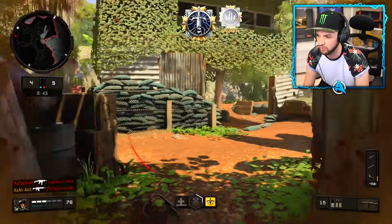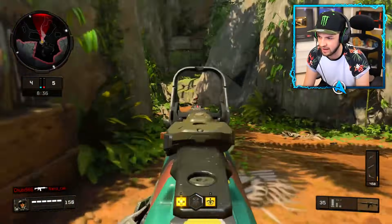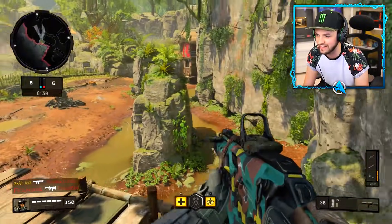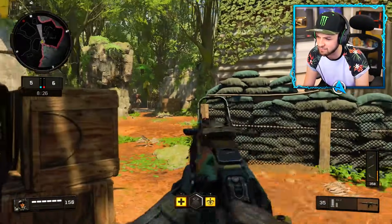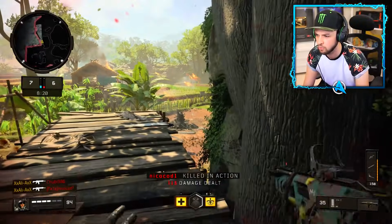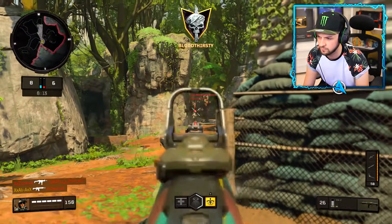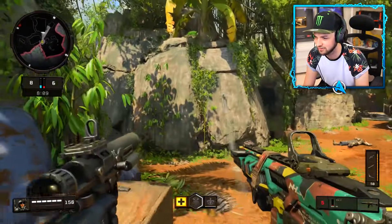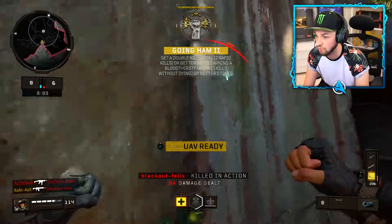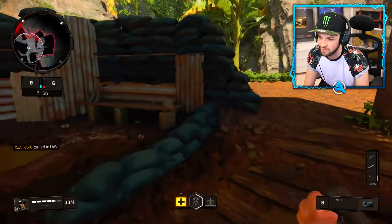We've got the attack chopper — a 12 kill streak, which is huge. I'm using the ICR; it's got some really nice attachments on it, stop grip, a reflex sight, and a camo unlocked as well. Can we just say how good does this game look? I feel like it's brighter and even more colorful than in the beta. There are quite a few remastered maps in the full version. I've got a UAV, I've got scavenger on — I need to now be the sneakiest of ninjas.